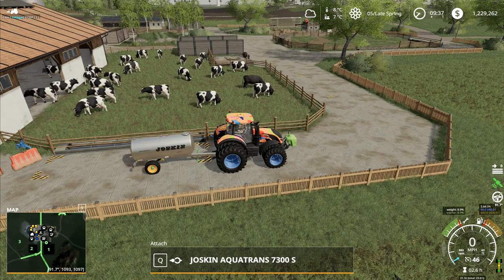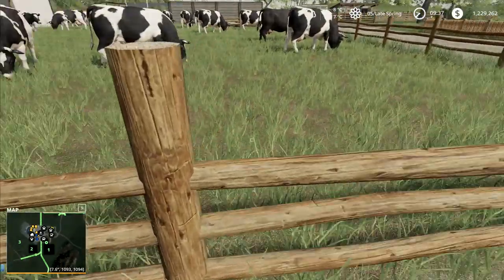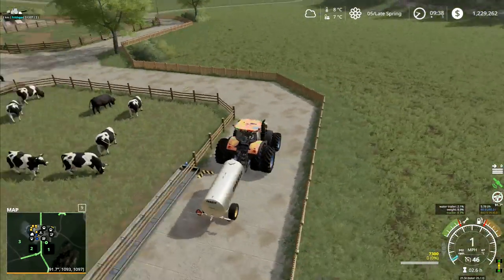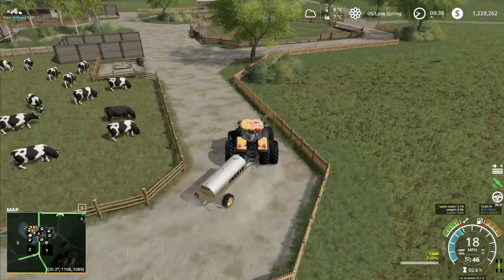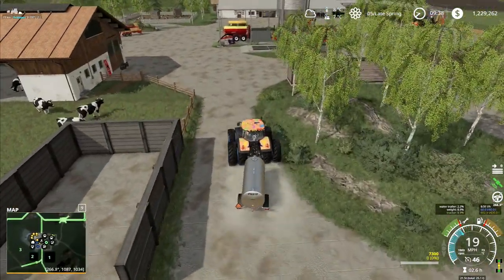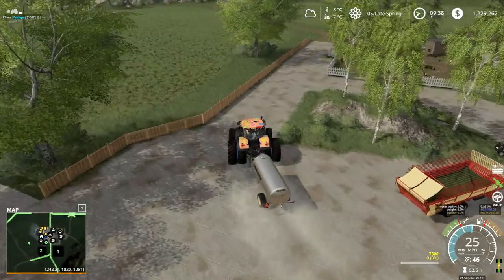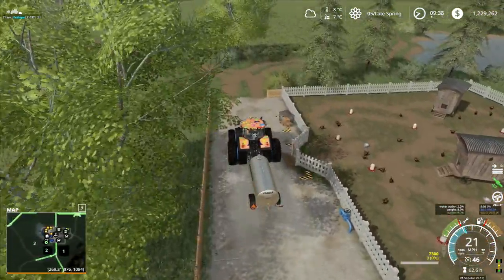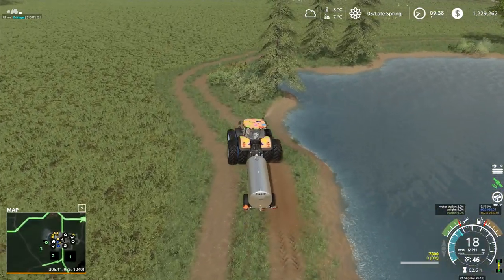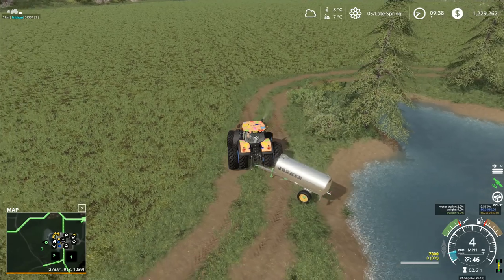We used to be able to do that in FS17 — it would keep unloading. If you jump out of the vehicle now it should keep going. But for whatever reason it doesn't seem to like doing it after you unhitch. Now I'm second-guessing myself — I'm pretty sure that if you unhitched it while it was unloading in FS17 it would keep flowing, and the stuff would keep pouring out into the trough.